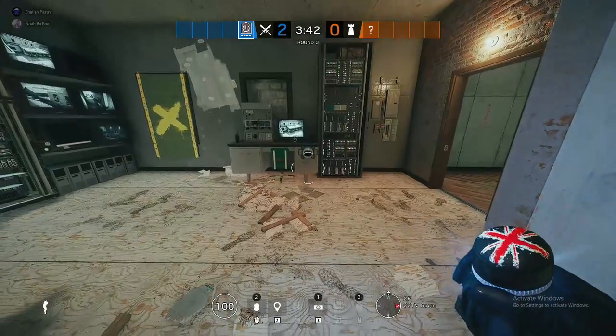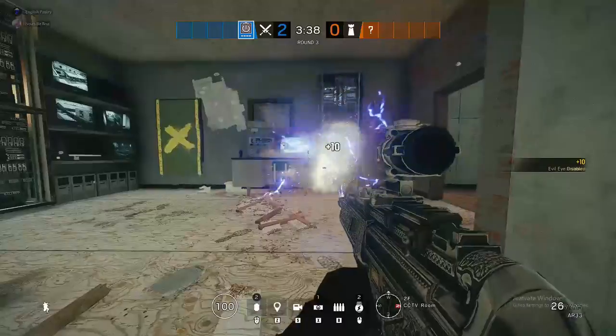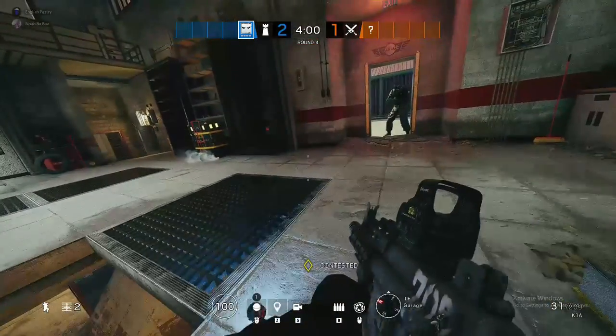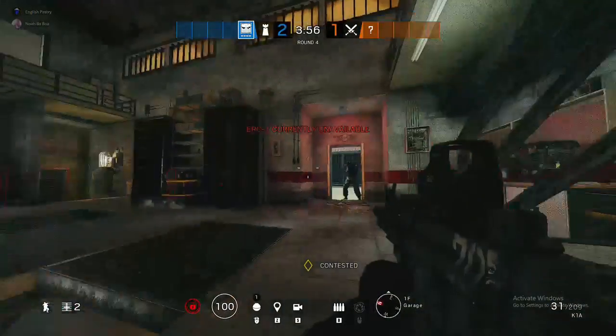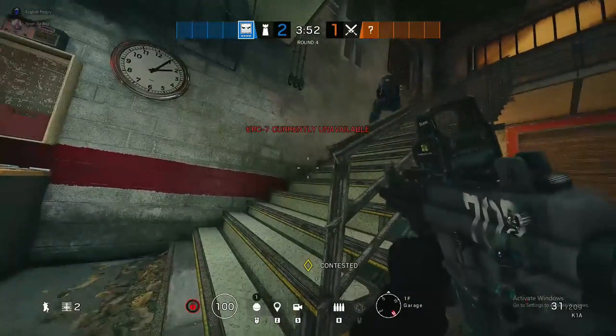A quick note on Maestro's evil eyes: when they are disabled, a crack will open up, allowing you to shoot through the crack and destroy the evil eye. Another not-well-known fact about the EMP is that it will temporarily disable defender red dot, holographic, and reflex sights. As a defender, you can still aim down sights, but you won't see the electronic reticle.